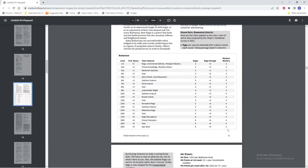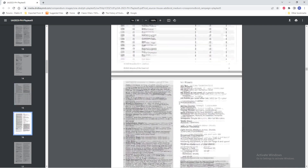Let's take a quick look at the chart here. The Rages per day remain basically the same, except the old chart used to say Unlimited at level 20 — we don't have that anymore. The Rage Damage scaling looks to be exactly the same, going to plus 3 at 9th. Weapon Mastery is new, of course.